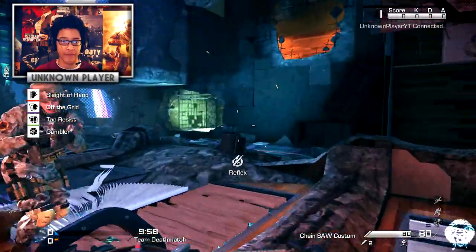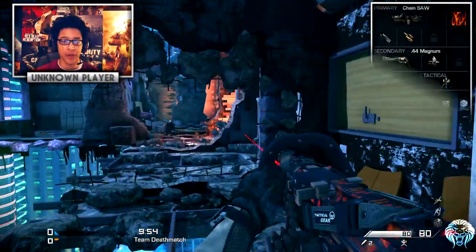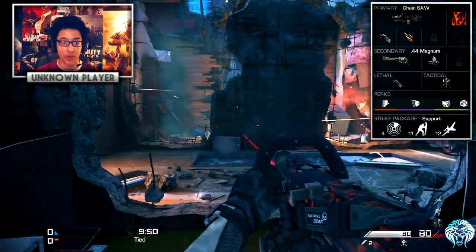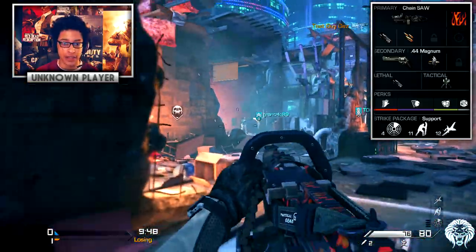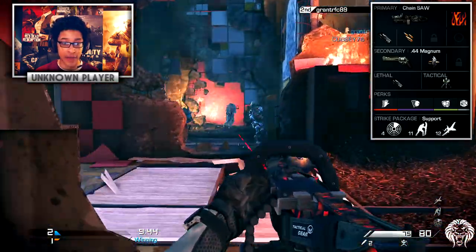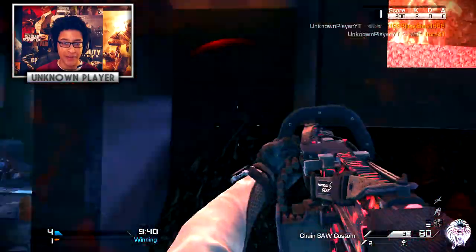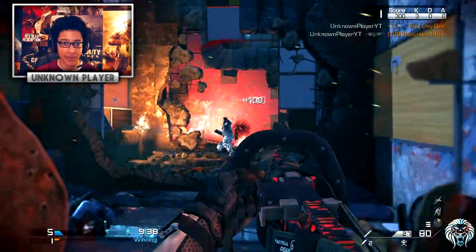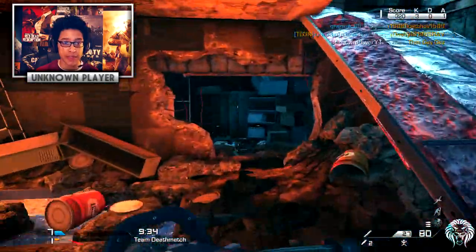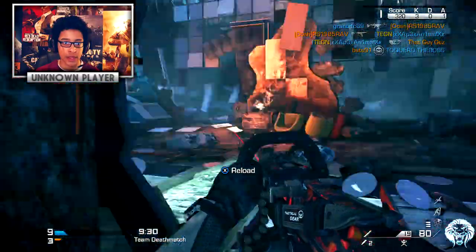We have found a match and the class we've been given — I'll put an overlay on the screen — we've got the Chainsaw with Rapid Fire and a noob tube on it. This is a really crazy class. The Rapid Fire is actually pretty decent on this — wow, we're actually dropping people. We've got Rapid Fire which is pretty crazy because it's going to spend a lot of ammo.